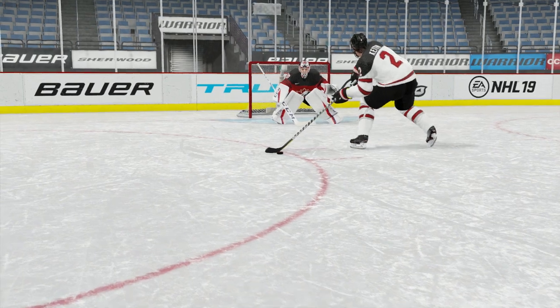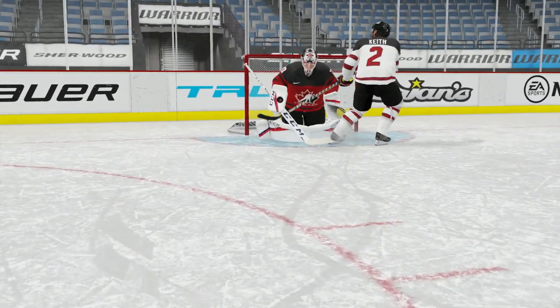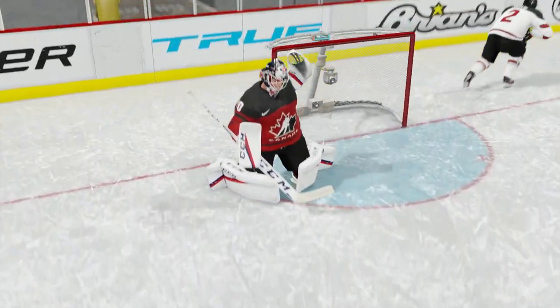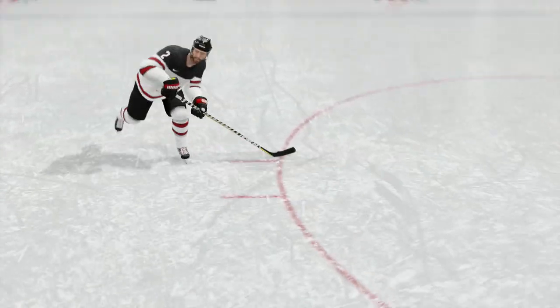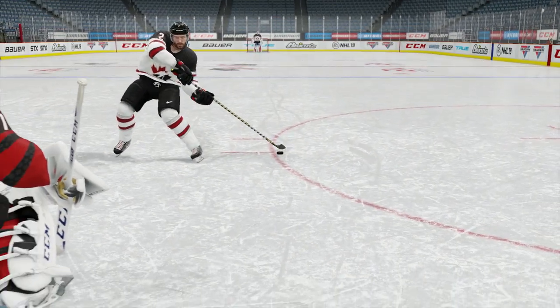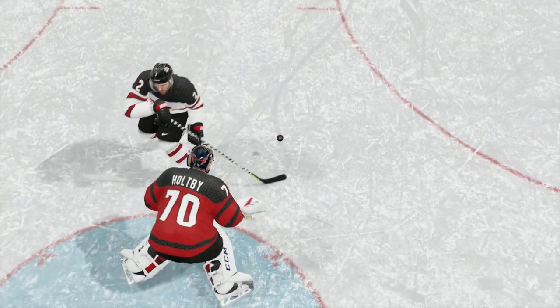When do you ever see PK Subban on a breakaway? Fitting that he's the cover boy this year, because that's about as often as you're going to be on a breakaway in NHL 19 compared to previous years. The AI is going to play a lot more defensively and passively — they're not going to let you blow right by them as easily.